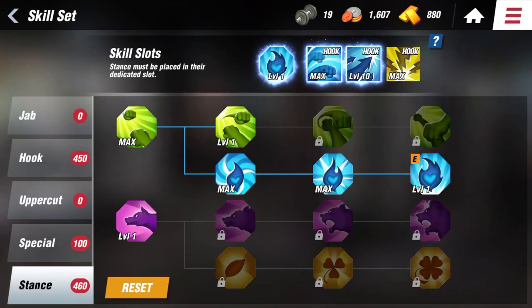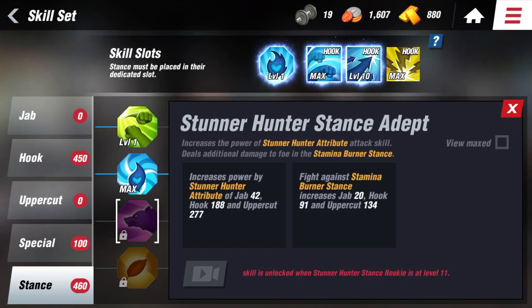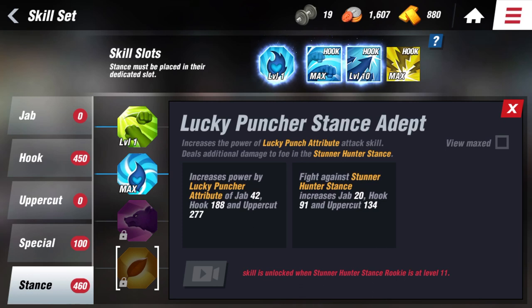For Jab, Hook, Uppercut, and Stance skills, there is a skill tree with 4 different colors. To have the best synergy of skills, you should have skills that match your stance.